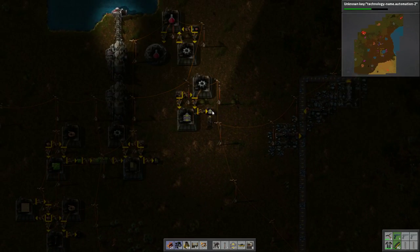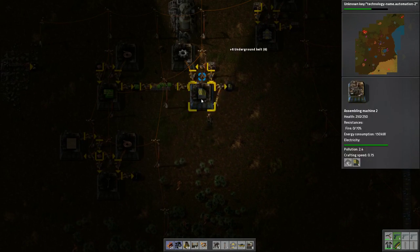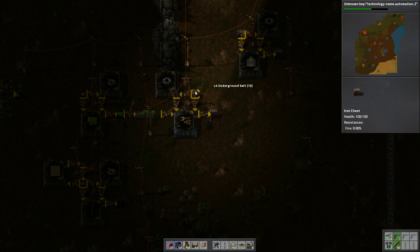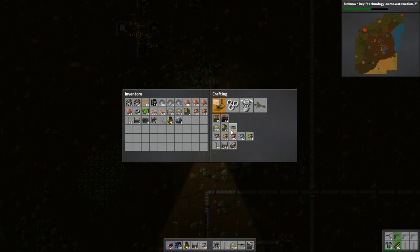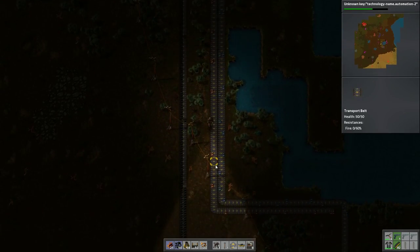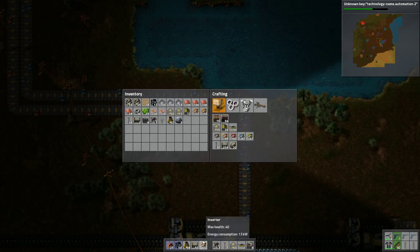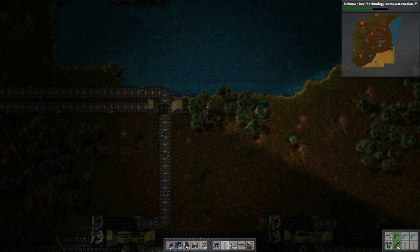Next up is definitely going to be power. And then go back to inserters and throw some iron in there — get some more inserters made. It's awfully dark but I don't have any lights yet. I don't think I have that technology. We're working on automation, trying to get more blue assembling machines — number twos.